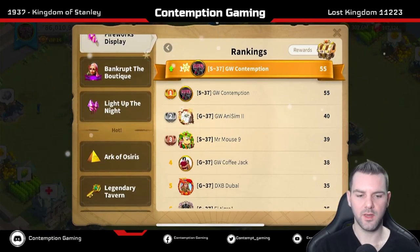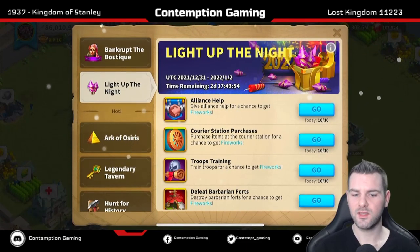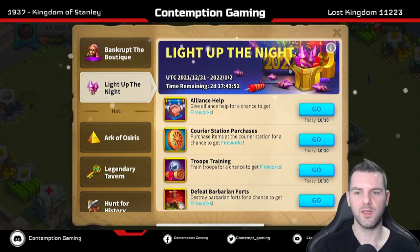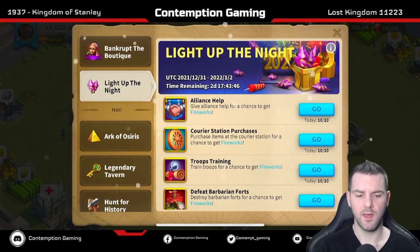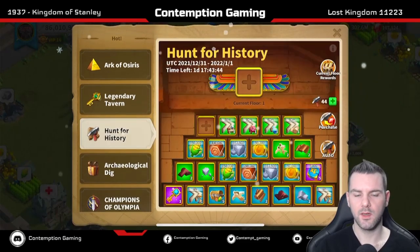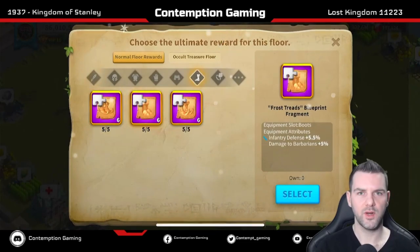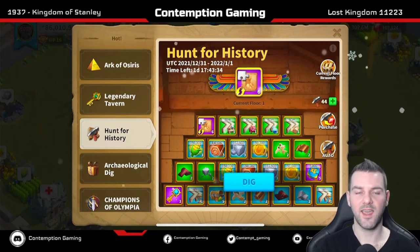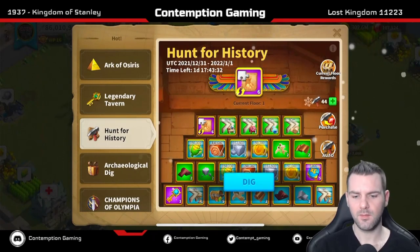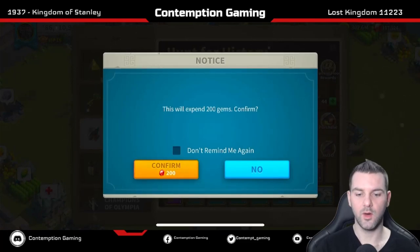We'll be dropping in rank once those whales start buying bundles, but that's okay. That's pretty much the light up the night fireworks event — it looks like it resets every day, since the top three shows 10 of 10 today. I imagine tomorrow I'll be able to get 30 more. Let's move over to Hunt for History. We're working on some more frost treads for our infantry marches — I'm still down one, so I need this and need to specialize it.